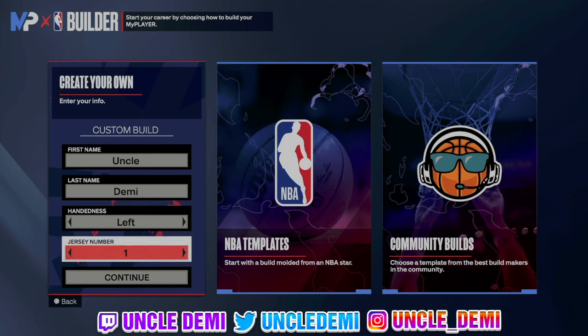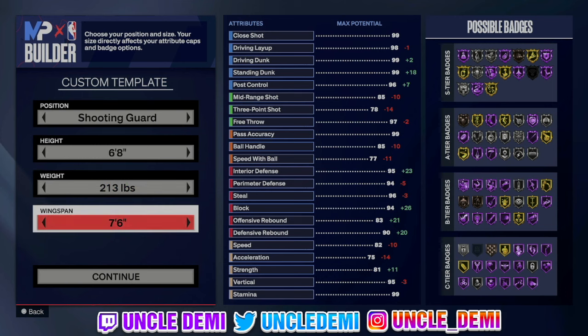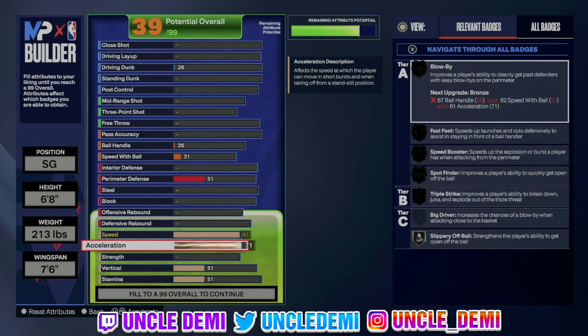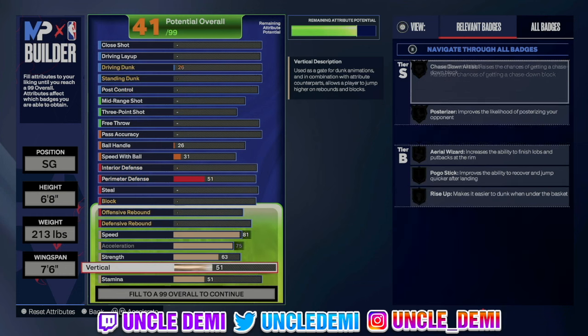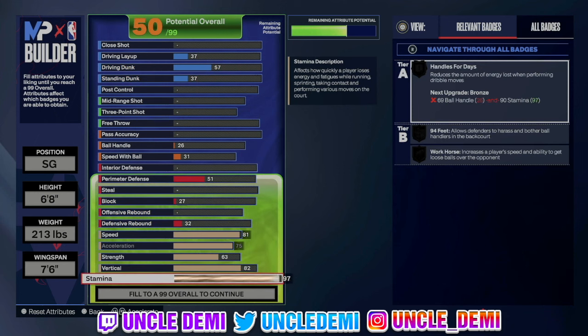First and foremost, left or right hand, it doesn't really matter. You can go point guard, shooting guard, or small forward — that doesn't matter either. Just make sure you're 6'8", 213 pounds with a maxed out wingspan. Now down here in the physicals, you are 6'8" so you're very limited on the badges you can get. Go 81 speed — that gives you speed booster on silver. Then go 75 acceleration, which gives you blow-bys on silver along with triple strike on gold. Triple strike plays a very important factor for taller builds. Go 63 strength for fearless finisher on silver and physical handles on silver. Go 82 on the vert to get elite two-foot contact dunk animations, and then 95 on the stamina.